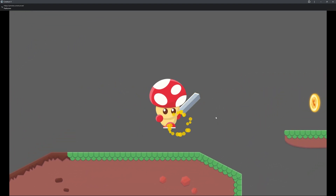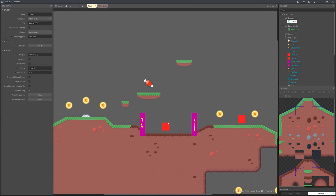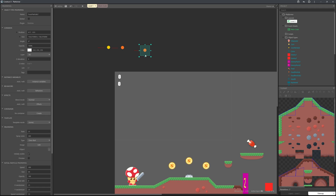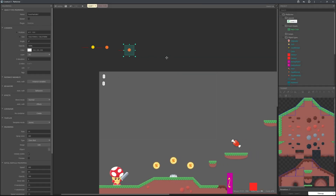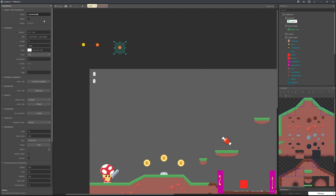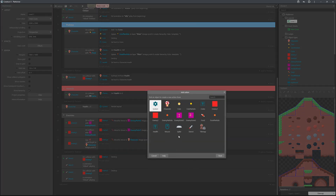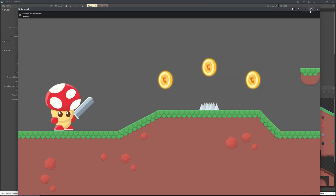We now have two enemy types and hitting them with the sword destroys them. We can also add a quick particle effect on hit, like in the previous video. Clone the particle object type, make it red, rename it 'Enemy Particle', then add an action to spawn the enemy particle from Enemy 1 on collision.